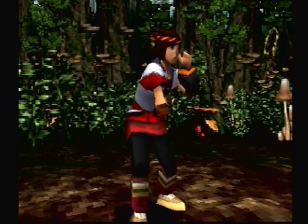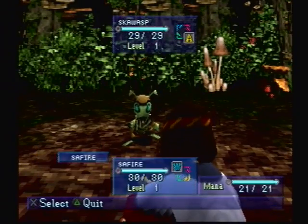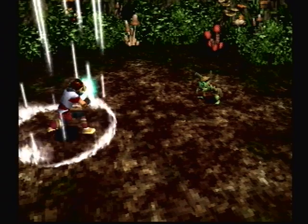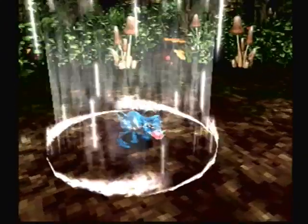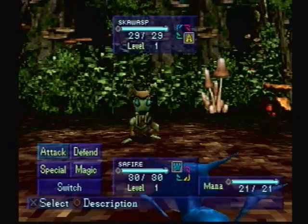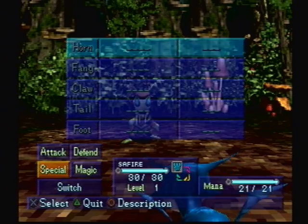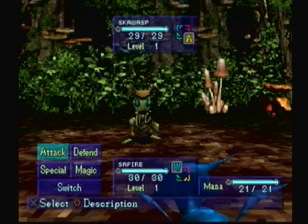With battle, you really have two choices: either weaken an enemy until you can capture it, or defeat it with your minion so it can grow stronger. Minions have four options: attack, defense, special, and magic. Special is when they have a certain power put onto one of their body parts, like horns, fangs, claws, and so on. Magic is when they have a special kind of attack.